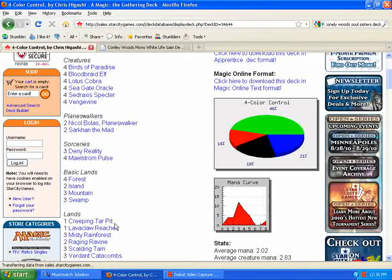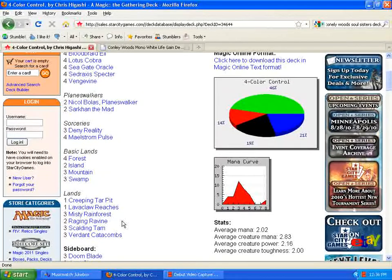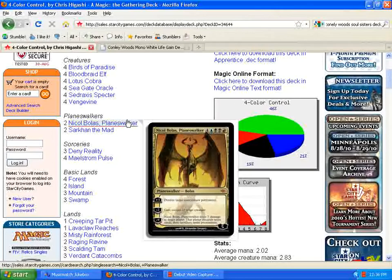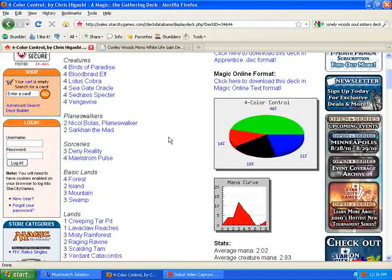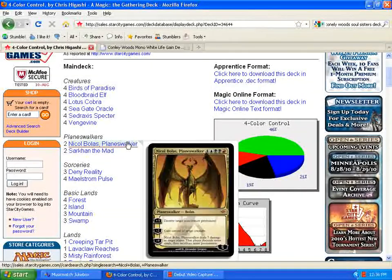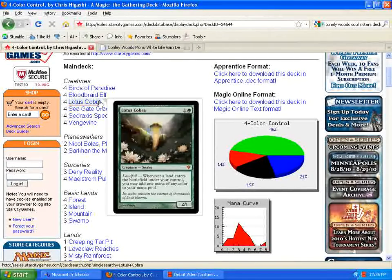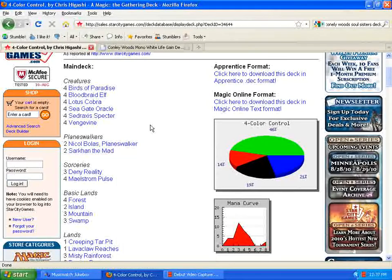Something else I've noticed is his mana base. Tectonic Edge hasn't been played as much recently as it has in earlier days in the standard format. If you can destroy his mana base — if you can keep getting rid of key lands — you could probably hold him back for quite a while. Keeping him from dropping his bombs like Nicol Bolas, or destroying one of his colors so he can't cast Sarkhan the Mad or Bloodbraid Elf, or get enough mana to cast Deny Reality. Anything that destroys or shuts down lands — Spreading Seas might be a good idea as well — to try to control his mana base. His spells are very color dependent: double green, three colors, two colors. So if you can kind of control the lands he has on the board, you might be able to beat this deck.